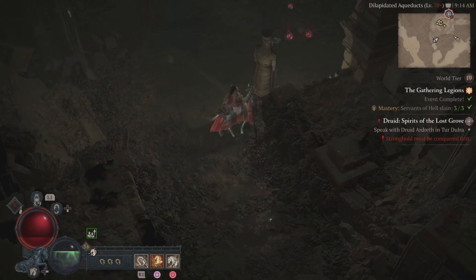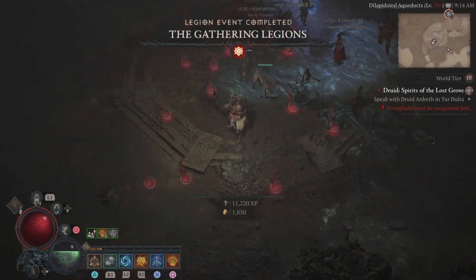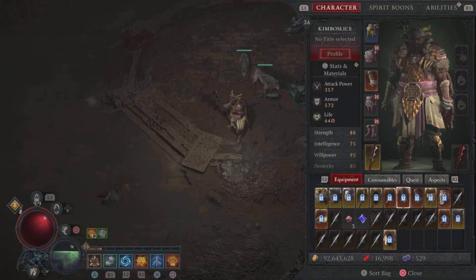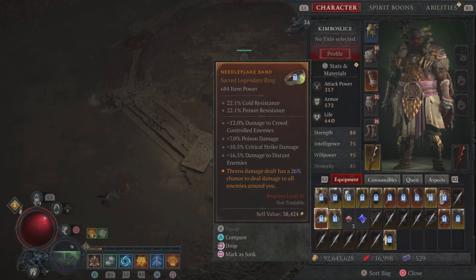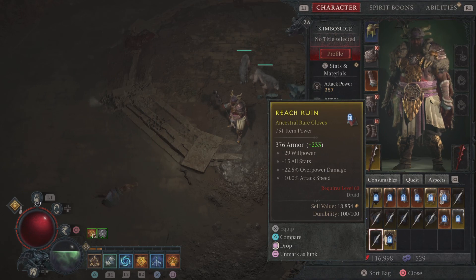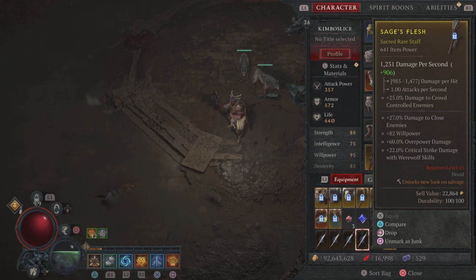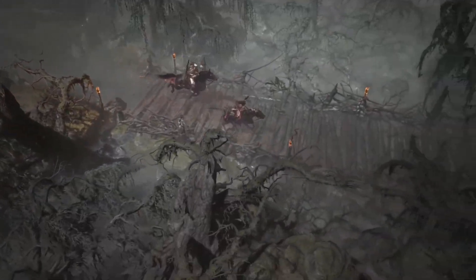There it is — easy peasy. The best part is the rewards. You still need to be level 45 to use the gear, but you haven't done anything — you're just chilling. While you level up, figure out what build you want. I'm deciding between Pulverize Druid or Werebear Druid with lightning. Just keep completing Gathering Legions until you hit level 45, then equip your gear and your build is set — by far the easiest way to level up.